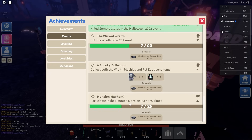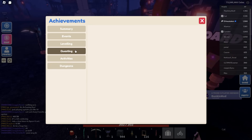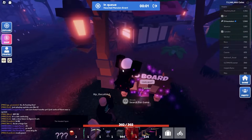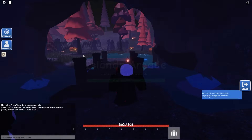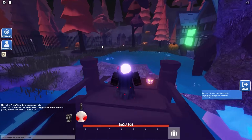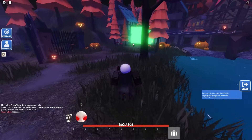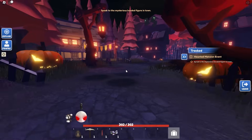The third achievement requires participating in the haunted mansion event 25 times — that's a lot of grinding. I'm not sure if you have to actually complete it or if leaving early counts, so let me know in the comments. Also, you can do up to four-player parties. You'll be teleported to the haunted mansion — cross the bridge, head right, and wait for the green gate to go down.